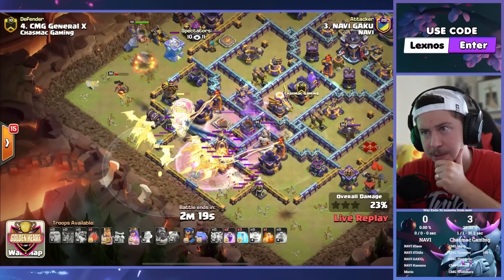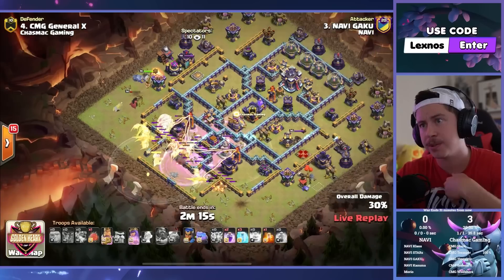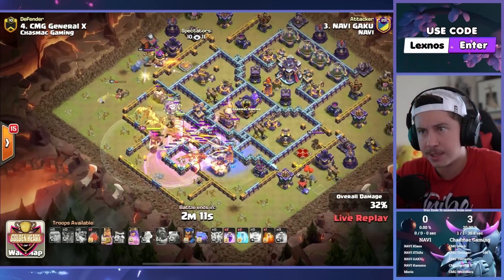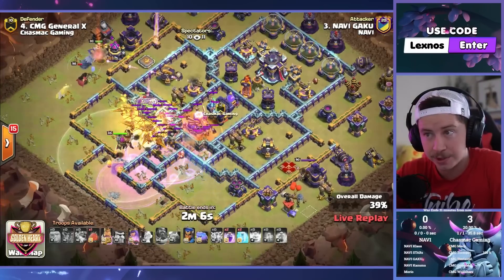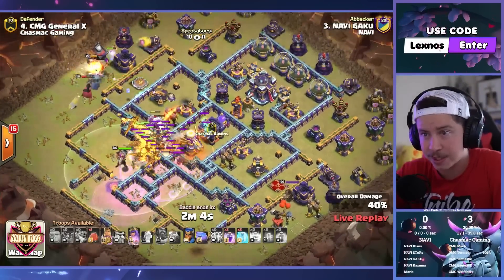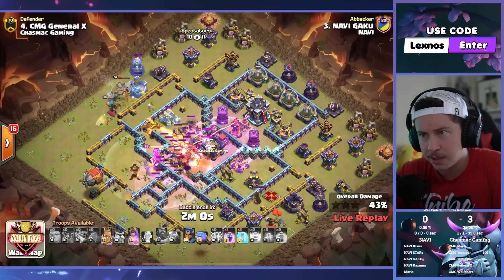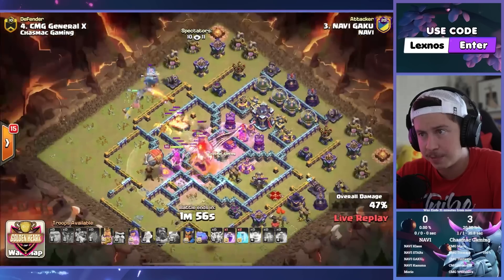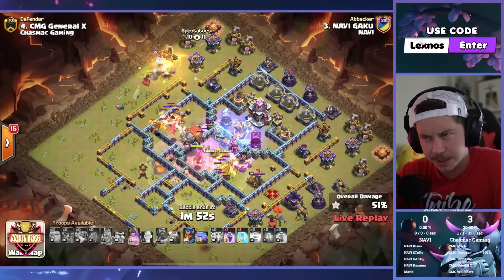Pop the Warden ability right away. Rage our way through. Queen's still healthy for now. Dragons need to take out this left multi before Queen ends up walking the wrong way — she's going up. Poison spell in for all these archers, super minions, headhunters on defense. We still got a battle blimp for the town hall, but it's got a long ways to fly. Hopefully it doesn't hit traps. Super dragons are trying to pull all the traps anyway. They do pull a few more seeking air mines in the core — battle blimp should hopefully be safe now.